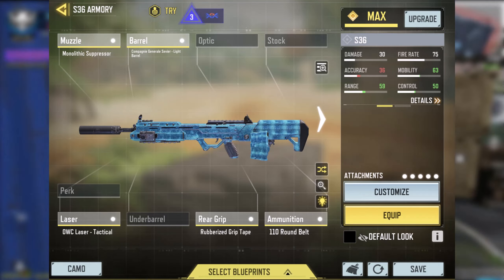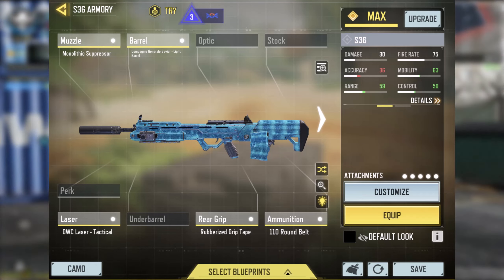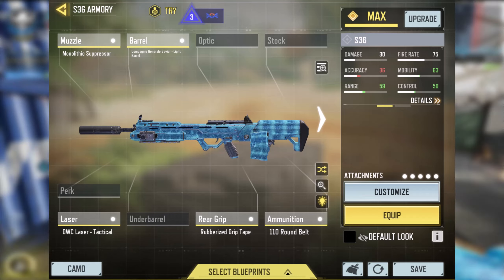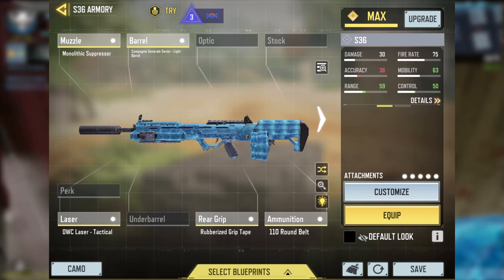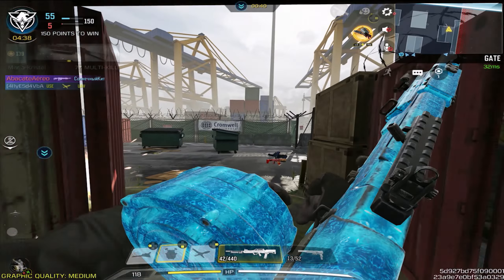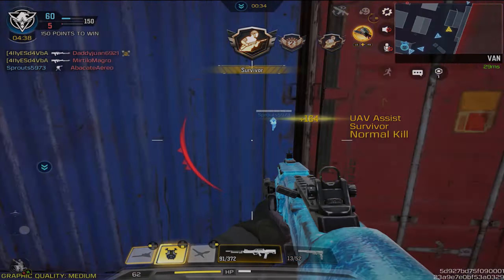Before I go, here is the class setup for you guys. This might favor touch players a little bit. It's Monolithic Suppressor, the Savior Light Barrel, OWC Laser Tactical, as well as Rubber Ice Grip Tape and the 110 Round Belt. Anyways, that's going to do it for today's video. Thank you guys so much for watching. Make sure to leave a like and subscribe for some more content. If you're feeling generous, make sure to leave a donation. I'll see you guys next time.